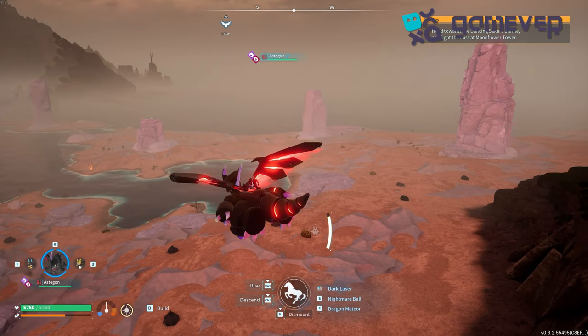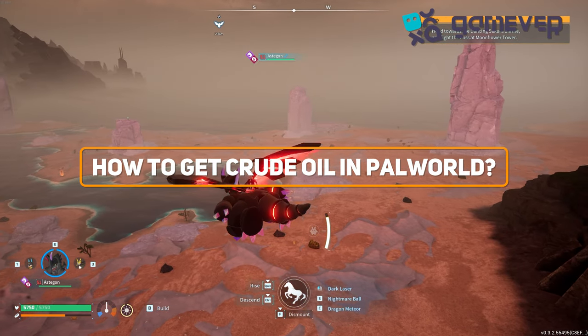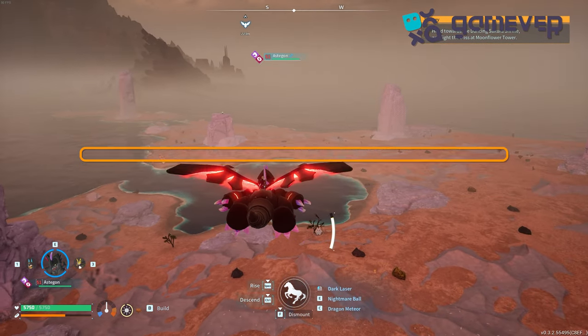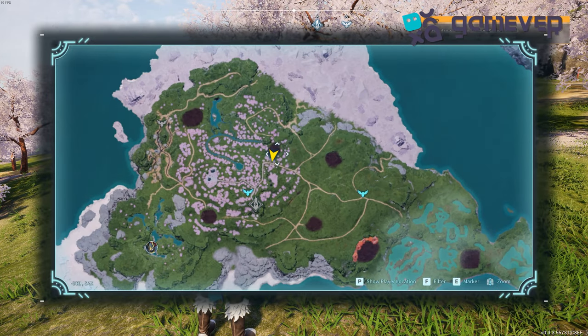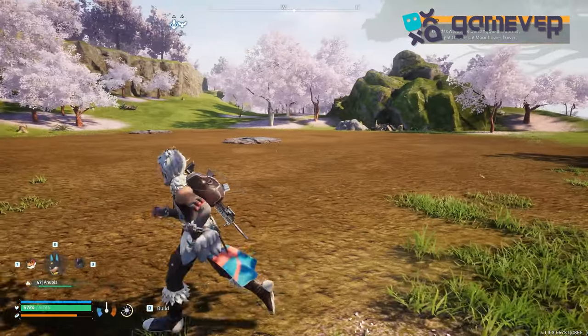Hey there Pal World adventurers, gamer here with your ultimate guide to finding crude oil in the Sakurajima update. First, head to Sakurajima Island, located northwest of the main islands. Look for black patches on your map — these are crude oil fields.